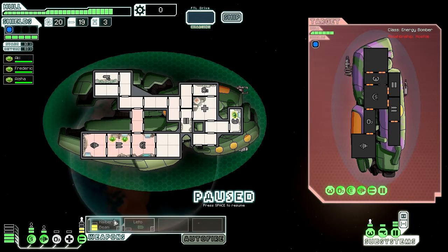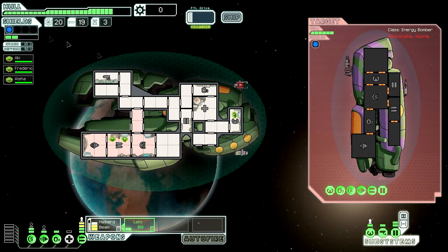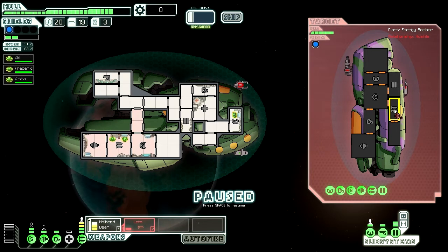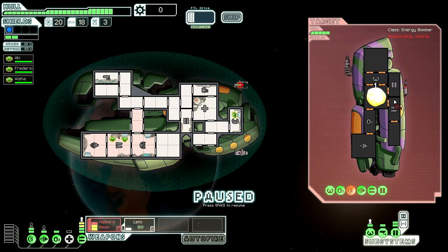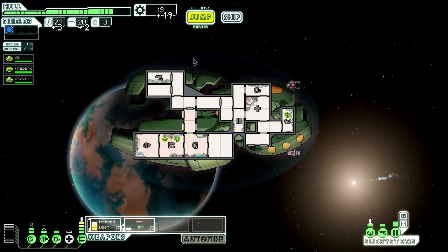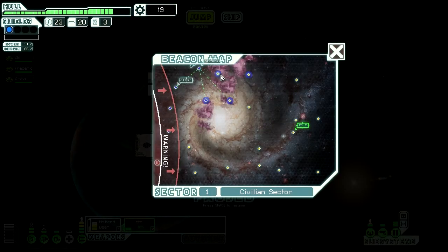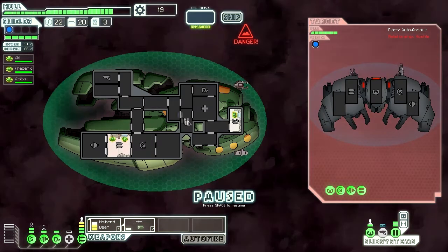An energy bomber, an energy bomber. Let's have the weapon on here. Hopefully these guys don't have oxygen - a crew full of rockmen would be lovely. Who the bloody hell needs oxygen? I wouldn't be able to get more crew members. Leto has powered up - kill their shields, then the Halber Beam will be great. It's got a very short range though. If I see a level 2 shield I am so screwed. All they have is an ion beam. Who needs power? Let's have some lovely oxygen.